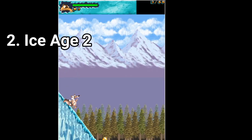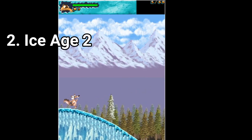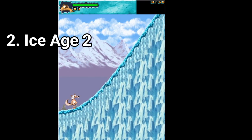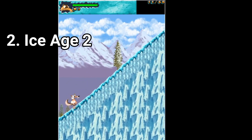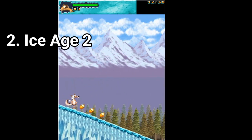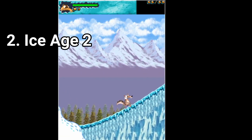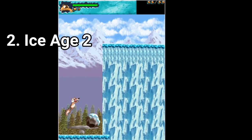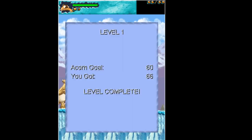Ice Age 2 is unique — it's a side-scroller where you run with Scrat, but unlike others, you don't stop while running. You can only reduce the speed or run faster. There are things along your run that spice things up, with lots of animations and many things happening on ice. Basically, you run away to escape threats and collect nuts. Animations, variety, and locations are plenty. Try it out!